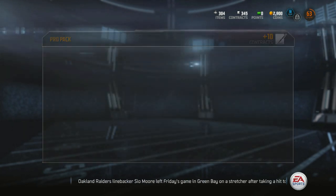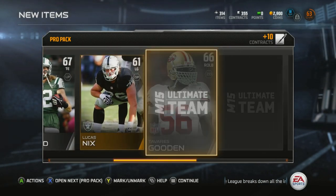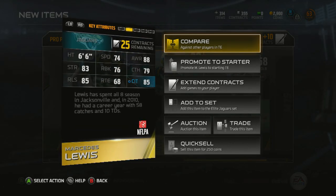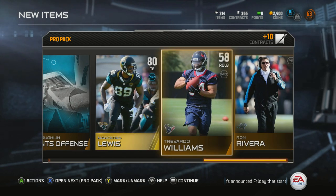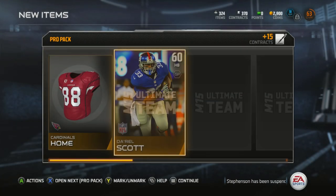I like this pack opening, this is going really well. I'm usually not happy after the end of a pack opening — I end up thinking wow that was a waste of money. I don't feel that way so far. Mercedes Lewis — excellent backup, good catch in traffic, not as good as Jimmy Graham but I'll take it.